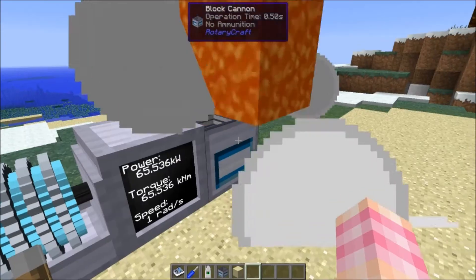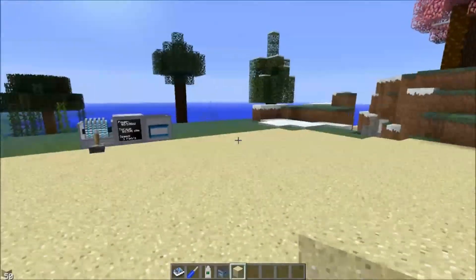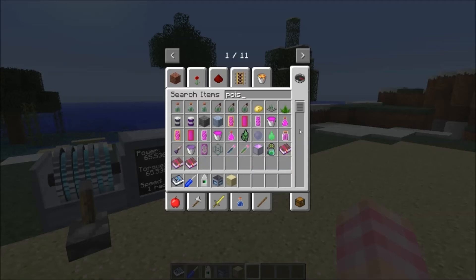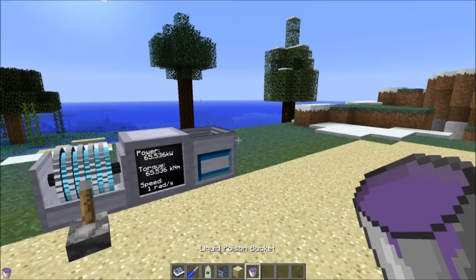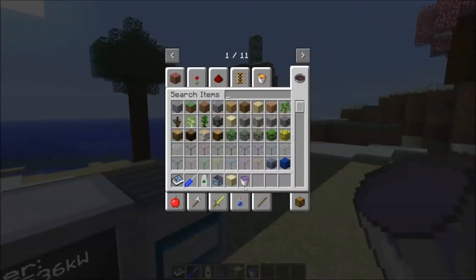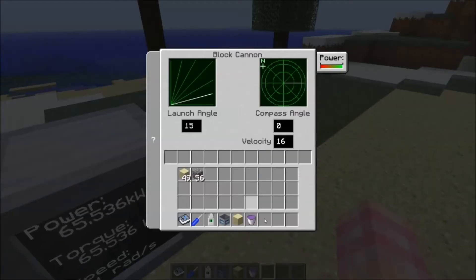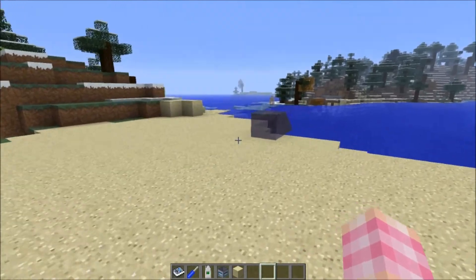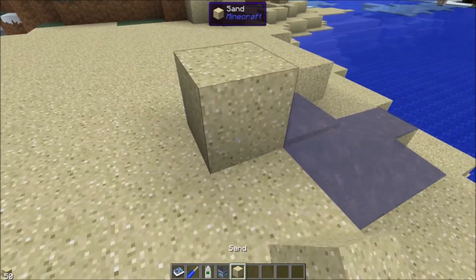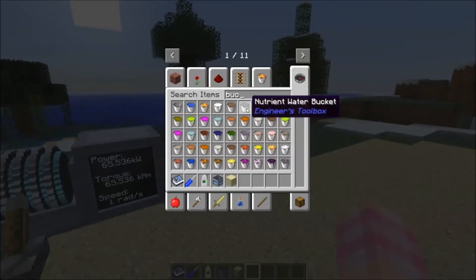Obviously you could fire lava at somebody and that is definitely going to screw with their day — they're not gonna like that at all. In modded Minecraft there are also other things you can fire. Basically you can shoot any liquid that can be placed in the world. This is a liquid poison bucket from the Biomes o' Plenty mod — poison spawns in pools in certain biomes, and if you can get a bucket of it you could fire that at people and poison them.